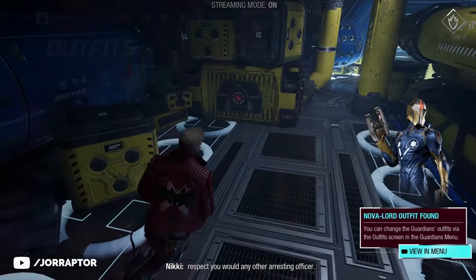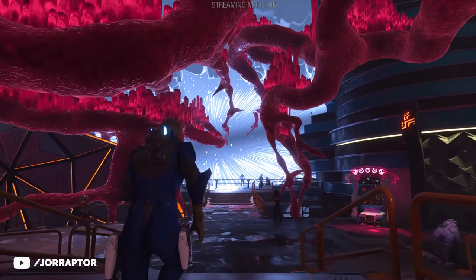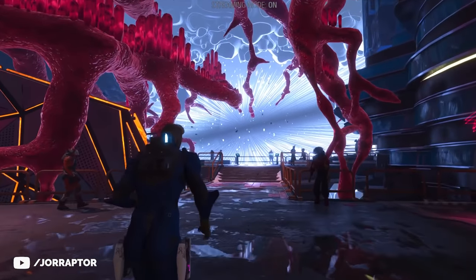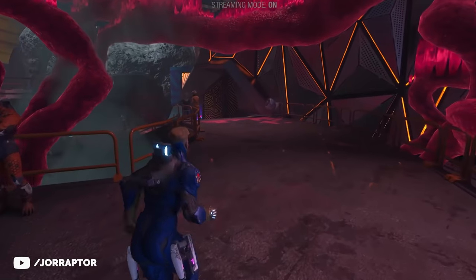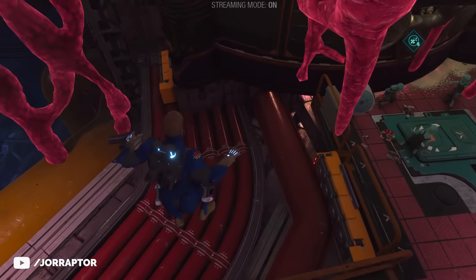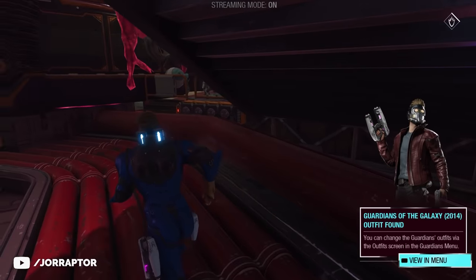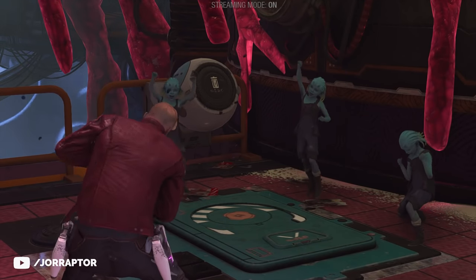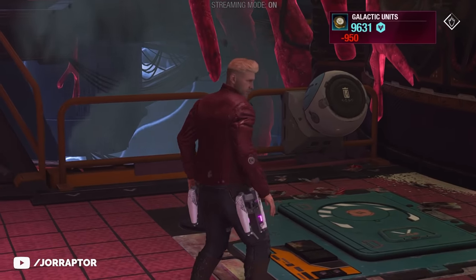Next up is the MCU outfit, which you find in chapter 6 in Nowhere. You are able to talk with Drax here — he stands at the End of the Universe, which is what it's called, and it's hard to miss. From there, turn left, and on your left-hand side jump down to find the pink-purple chest with the outfit. Pro tip: leave the kids alone that you find close by.